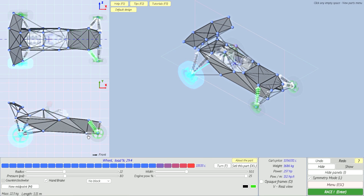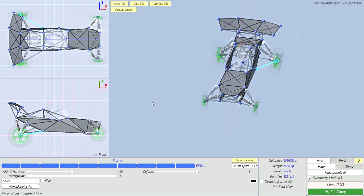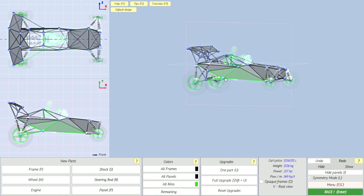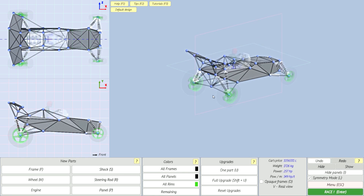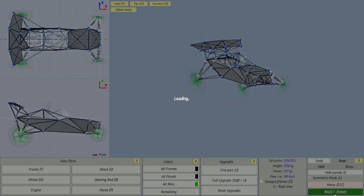We're gonna go into the garage and adjust some stuff. This is the wheel itself — it has radius, width, engine power 25, max engine power. This is a solid piece so we're gonna increase the strength of that, and it automatically does it to both sides, which is quite nice. The game is completely customizable, it's absolutely insane. These struts need to be reinforced a bit, so we're gonna set minimal deform on those struts just to help keep that section nice and secure where the wheels are anchored.